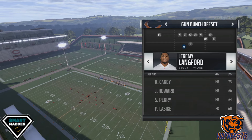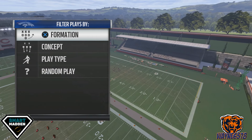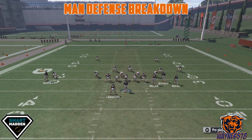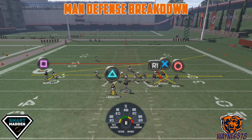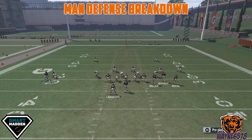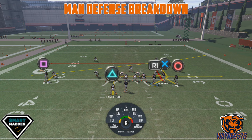Let's get into the play and the breakdown against man defense. This is a regular play without any adjustments. The only thing I like to do is slant my square receiver. Now, one thing I would tell you in man defense — if you notice that cornerback is playing on the inside, sometimes he plays that slant really good. We'll run it a few times, but our reads are going to be square, circle, triangle, R1 — which is the best route in this play — and then lastly, X. So we're going to try to run it a few times and hit square.